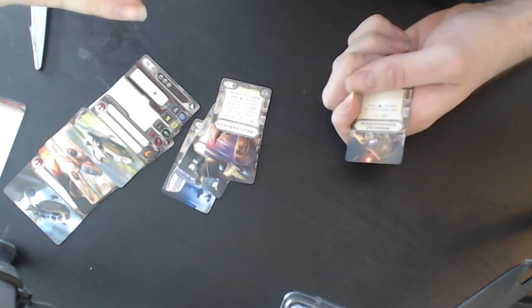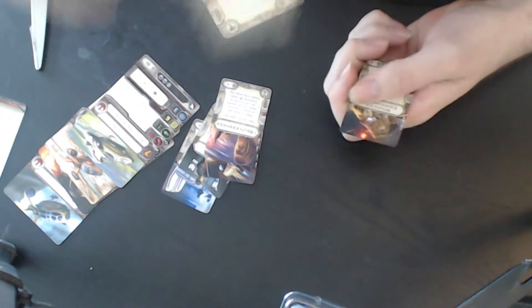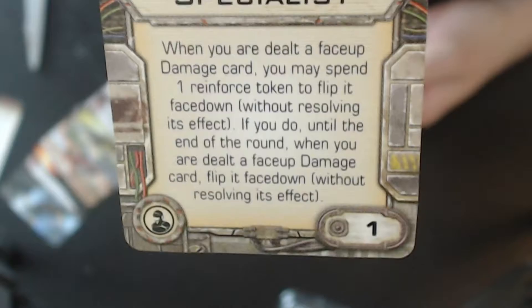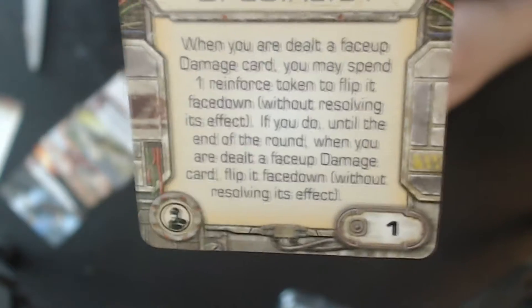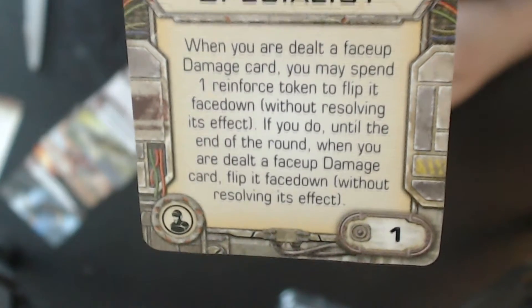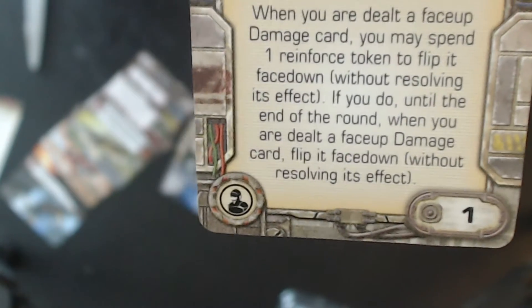Then we've got Breach Specialist — a crew slot, one point. When you are dealt a face-up damage card, you may spend one reinforce token to flip it face down without resolving its effect. If you do, until the end of the round, when you are dealt a face-up damage card, flip it face down without resolving its effect. This could be nice.